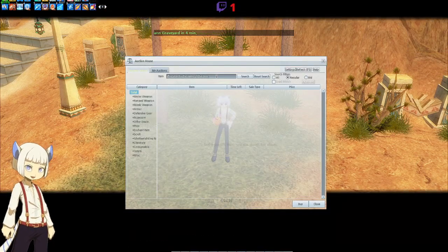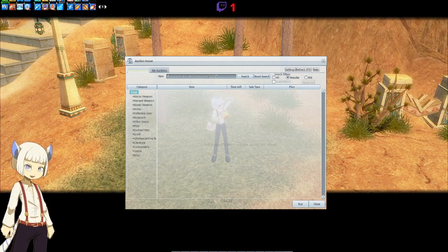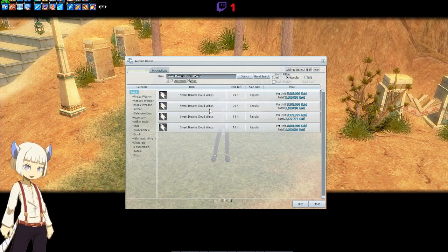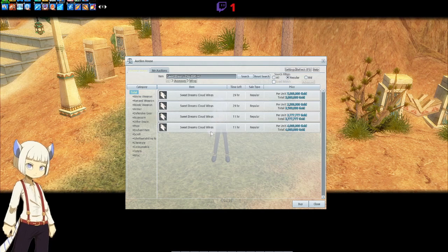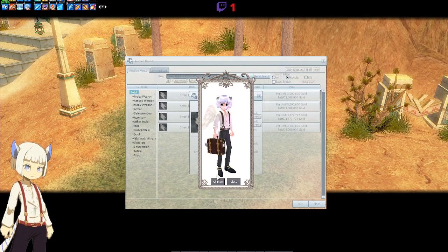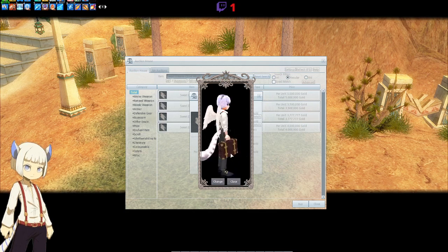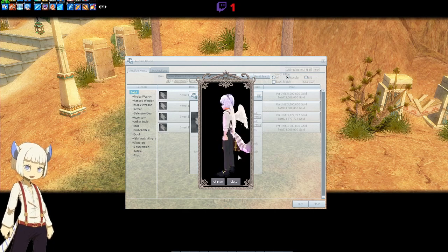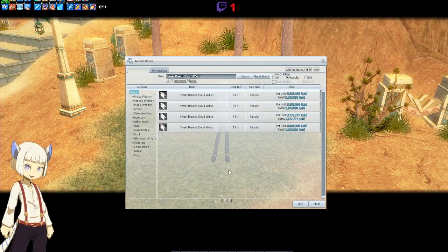Now let's actually look at these items in the auction house to see how much gold they're going for. We'll start with the Sweet Dreams cloud wings. These wings are going for 3.5 million, 3.77 million, 4 million, and 5 million. That's what these wings look like — we have lots of wings that look like that, and these aren't anything special. Overall, I'm not really impressed with these wings, but they're not insanely overpriced.